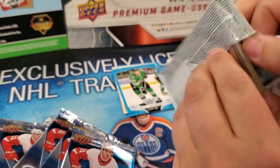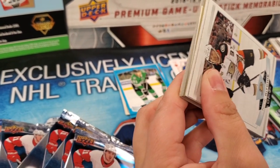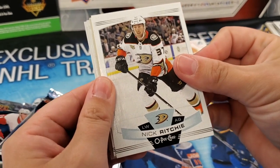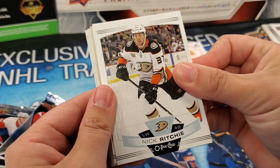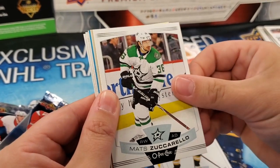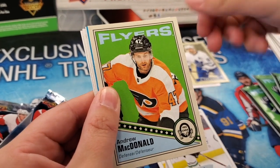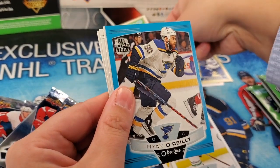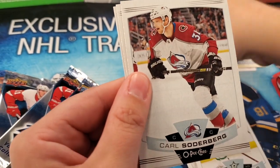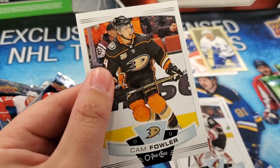Looking for some blank backs too, potentially. Somebody was mentioning that we didn't check those in the first one, but we didn't have any. Nick Ritchie, Andrew Ladd, Marcus Johansson, Matt Zuccarello. There's a John Tavares Caramel Mini. An Andrew McDonald vintage. And a Ryan O'Reilly All-Star blue. Carl Soderberg, Antti Ranta, and Cam Fowler. Still haven't got a rookie yet.